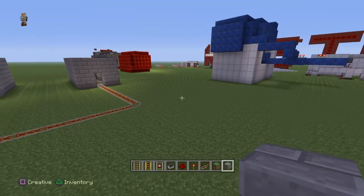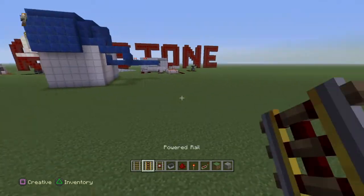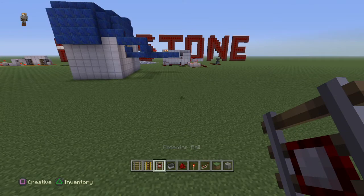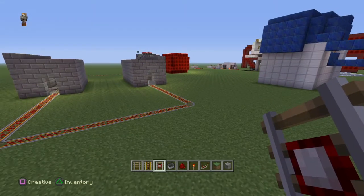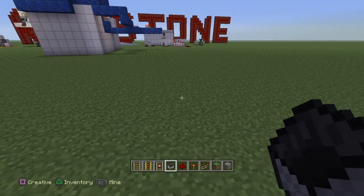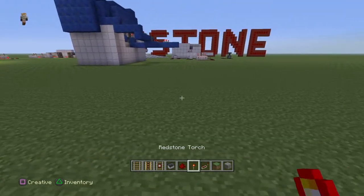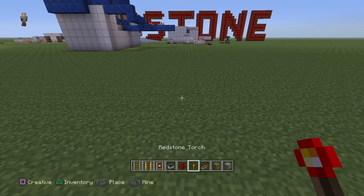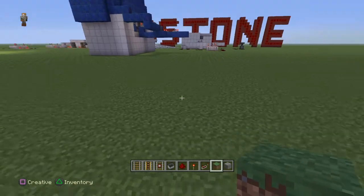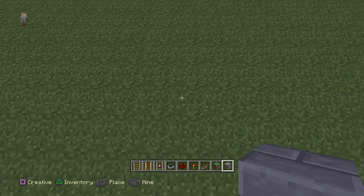First of all, we're going to need some materials. You'll need rail — the amount is up to you — powered rail, also up to you how much. You need a detector rail; you should have one at every stop. Then minecarts — one per stop. Redstone, quite a lot. Redstone torches if you're doing something big. Redstone repeaters. Grass block or dirt if you're in survival to recover areas we'll dig. And your choice of solid building block.